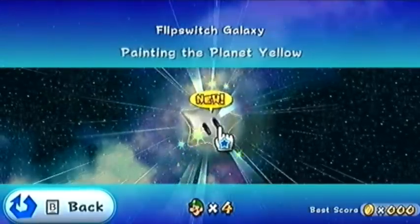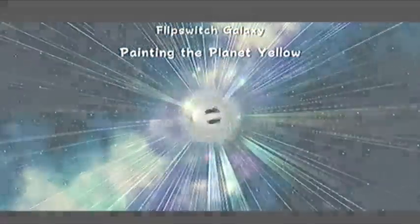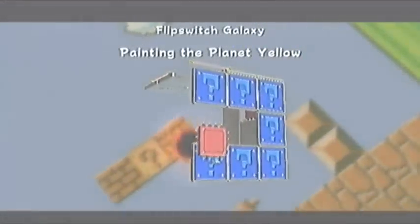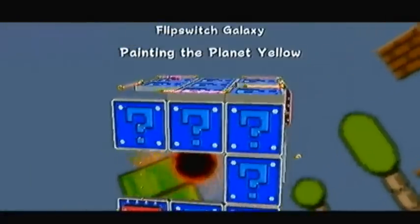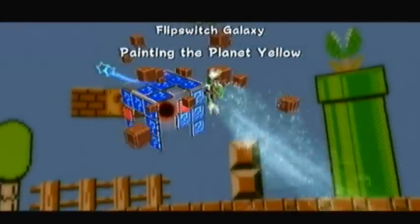We gotta paint the planet yellow. Are we peeing on it? No, by flipping switches, of course. That's how you make things yellow, of course — in the world of Mario. Or, Luigi, excuse me. Who is this Mario that you speak of?